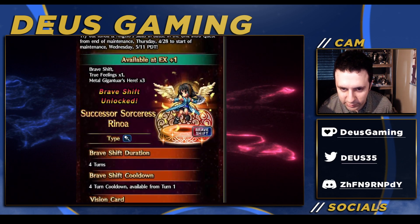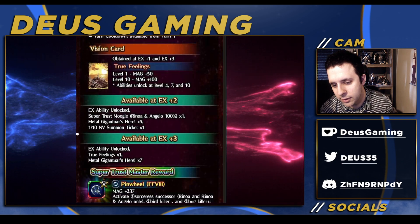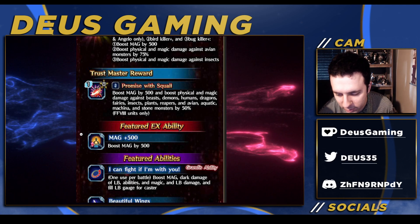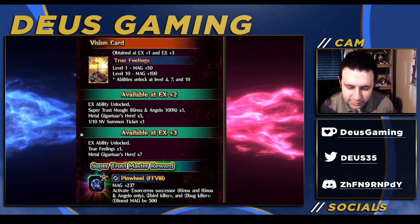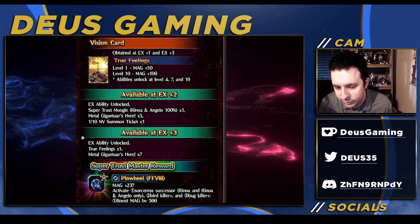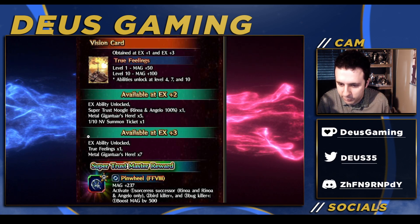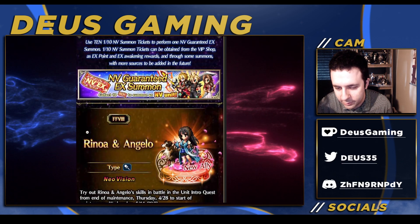Renoa didn't get any buffs, but she didn't really need any — though it would have been nice if she weren't forced to equip Diabolos and had a passive to summon other people's espers. Her STMR is very good for her, but it does not stack. If it did stack on global it would be a huge boost, but there's no global upgrade icon here, so I doubt it's going to stack.